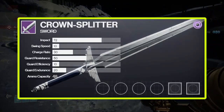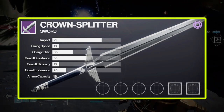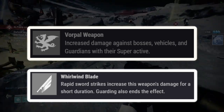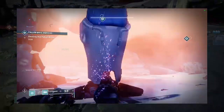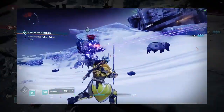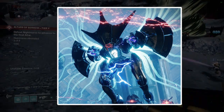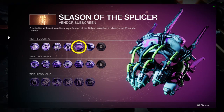Another weapon you need is Crown Splitter. This is only for Titans. This sword is extremely strong on its own. Rolls with Vorpal Weapon or Whirlwind Blade make this weapon absolutely cracked. Although Grandmasters discourage the use of swords, you can easily use this sword in raids to melt champions or annoying yellow bar enemies. You can get this from Prismatic Recaster.